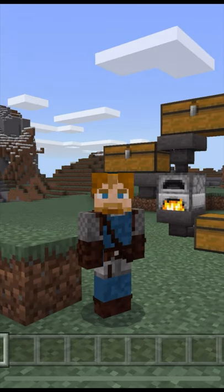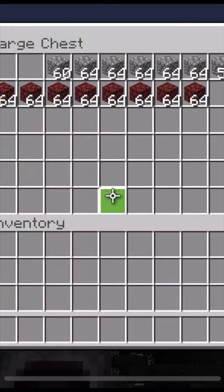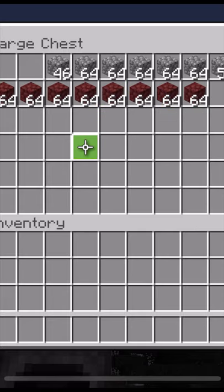Did you know that one of the first things you should build in your world is an XP farm? You can start by smelting cobblestone, and then when you go to the nether, dump all your extra netherrack in here.